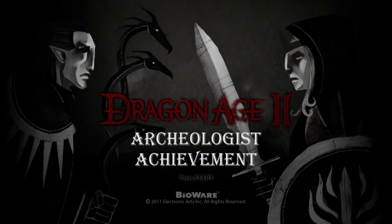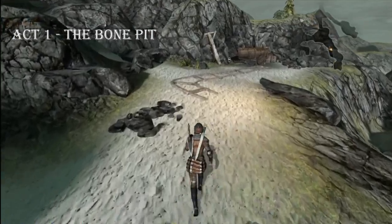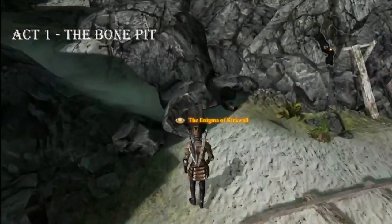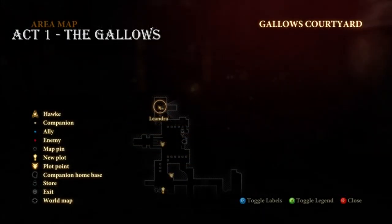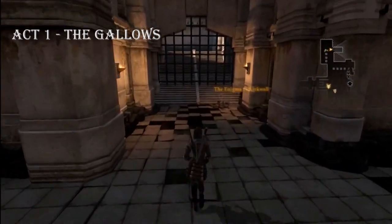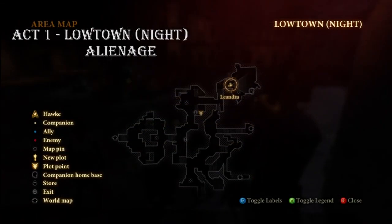Now there are four letters in each act, however in Act 1 I only found three of the letters. I can't find that fourth one — I have no clue where it is, if you know, let me know. The first one I found in Act 1 was in the Bone Pit, all the way in the southeast corner of the map, pretty easy to find, it's right next to some Elfroot. The second one is in the Gallows — you can pick this one up anytime once you actually make it into the city of Kirkwall.